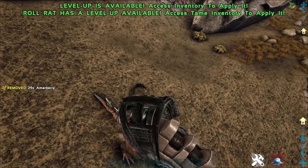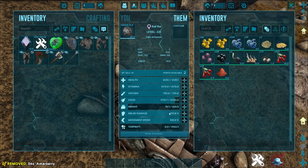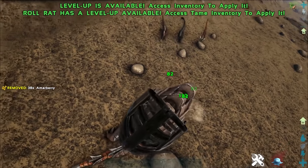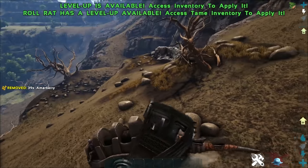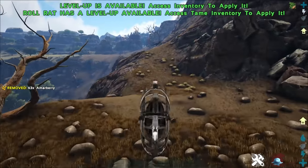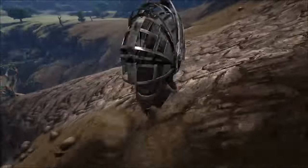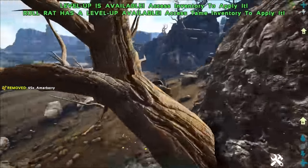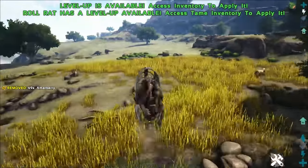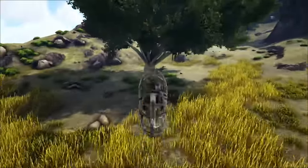The Roll Rat also hits pretty hard and is a chunky boy. This level 150 tame has 6k health, 1400 stamina, and 600 weight, so you can use these guys to ferry resources across the map. They also harvest a huge amount of wood from trees — that is, if you don't demolish them while rolling through. You can also equip passengers onto the Roll Rat saddle to easily get around with tribe mates. His roll scales with movement speed, so pumping movement speed will make you roll even faster.